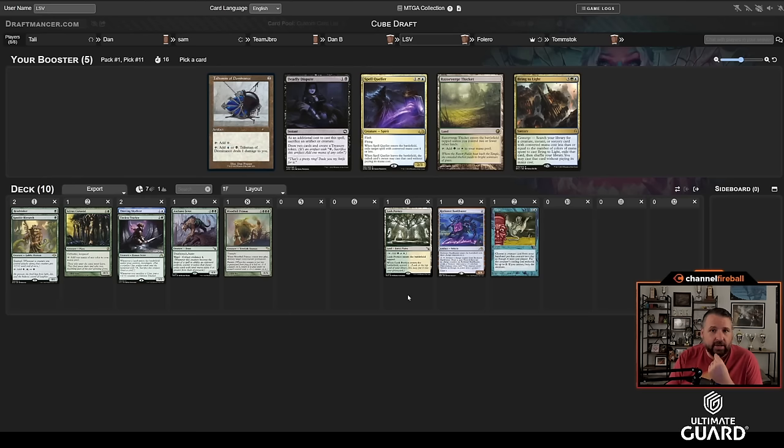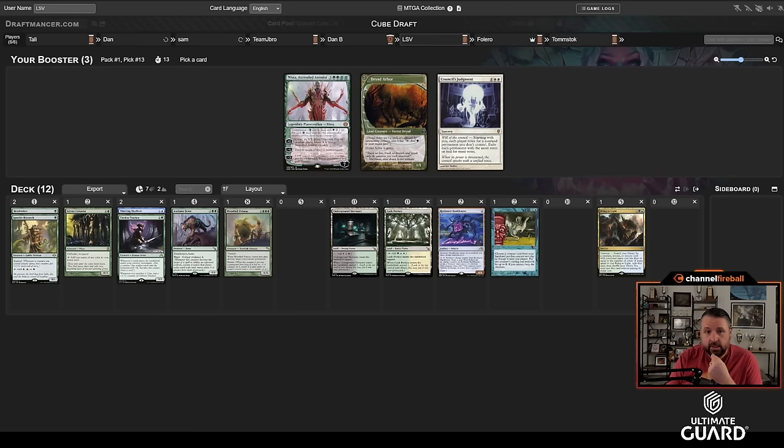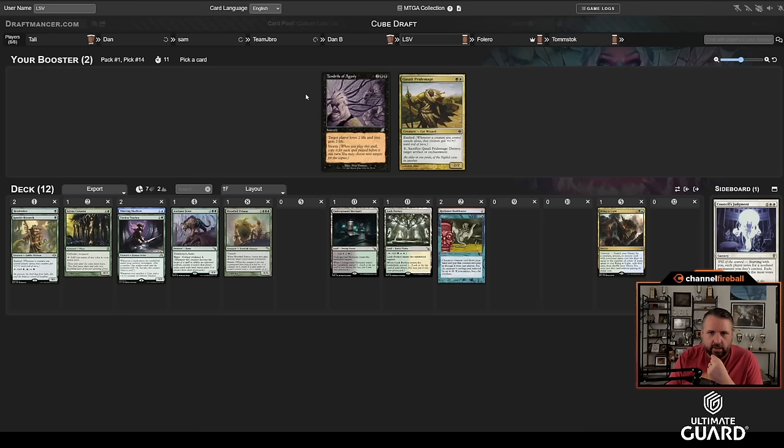There's a Spell Queller, a Talisman, another green-white land, and also Bring to Light — in case I pick up Valki, and Bring to Light can help cast Flash. It's obviously not the most mana-efficient, but I think I'm okay taking it. I'll take a black-green land — you never know — over Unearth, Might Stone, and Weak Stone.